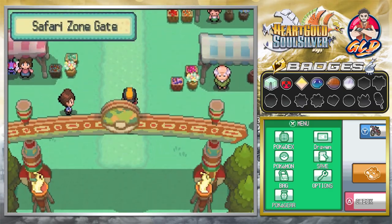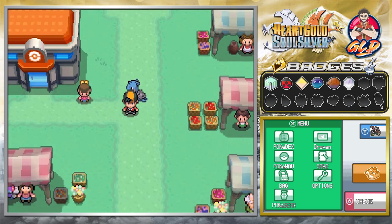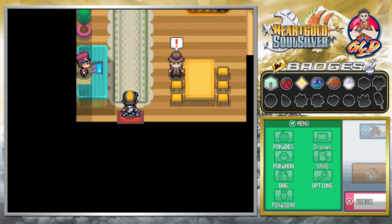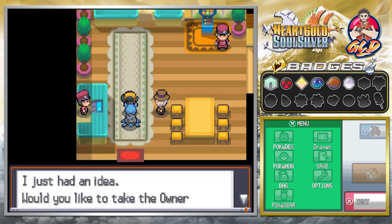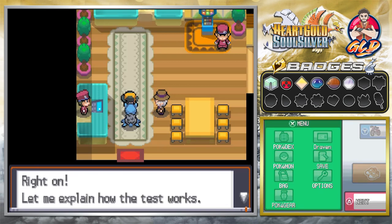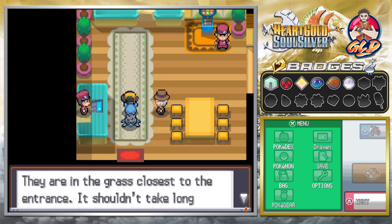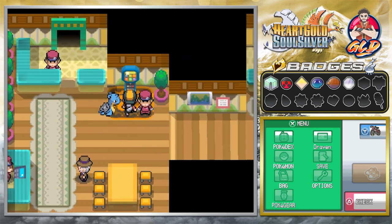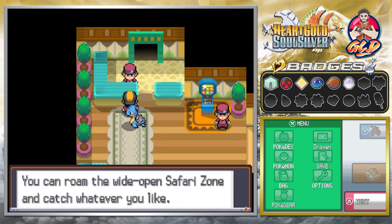We are at the Safari Zone gate — let me heal up my Pokemon. Now we're going straight to the Safari Zone. Baoba greets us and says he's been waiting, and asks if we'd like to take the owner aptitude test. He explains it's very easy: just catch one Geodude at the Safari Zone and show it to him — it's in the grass closest to the entrance. He also shows us a computer that changes the terrain in the Safari Zone, which will include different varieties of Pokemon.